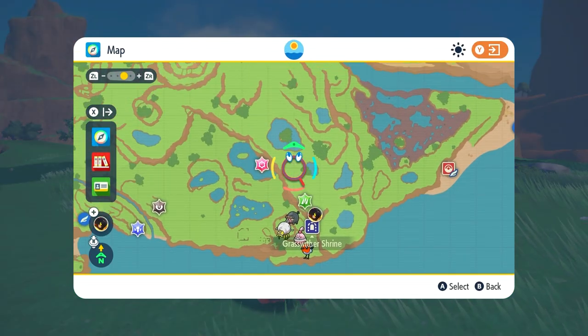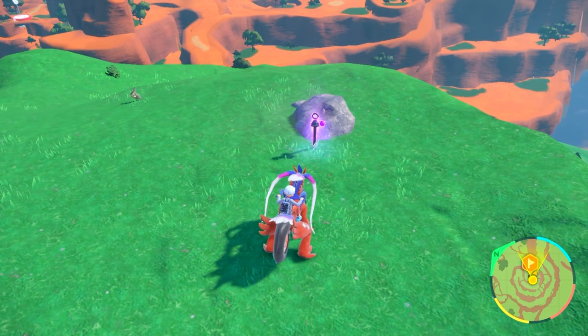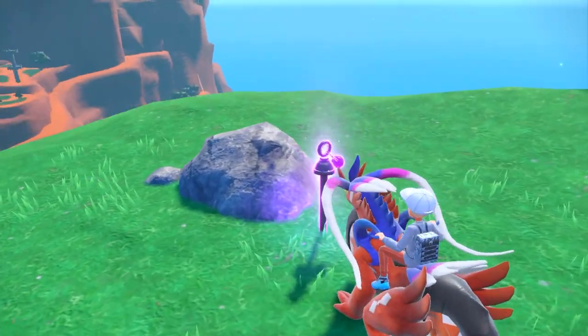The second stake is going to be just north of this location, north and a little bit to the left, on this giant mountain over here. When you climb all the way to the very top, you'll find the purple stake at the flat ground right at the top.